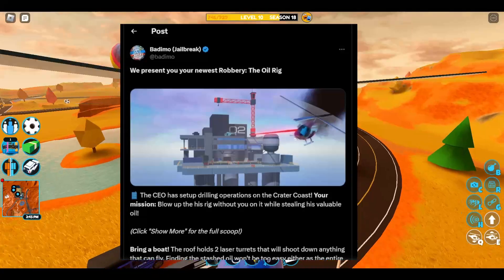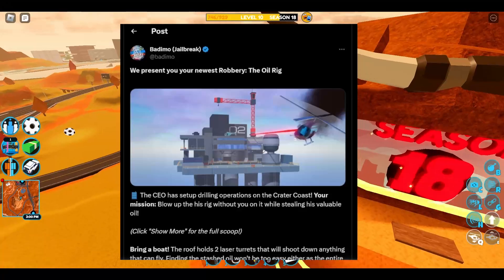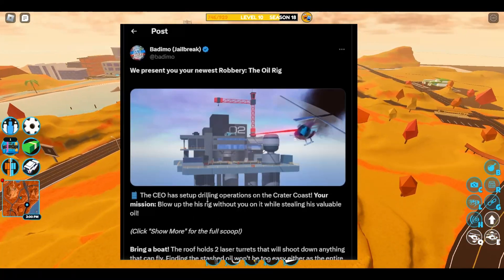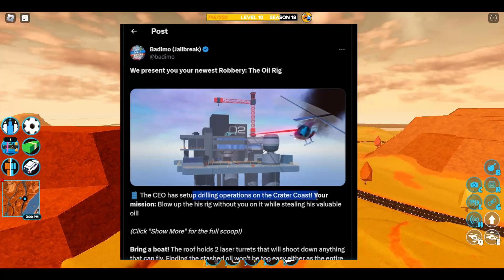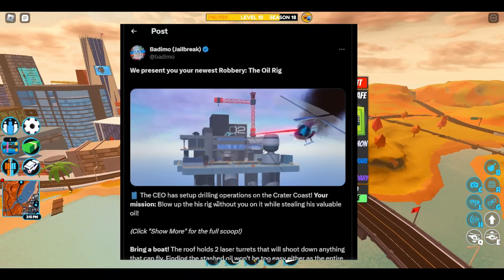Alright, so here we are on the Bidemo page where they tell us all about how this robbery is going to work. They give us a little background info — the CEO has set up drilling operations on the crater coast. Your mission? Blow up the rig without you on it while you steal some valuable oil.